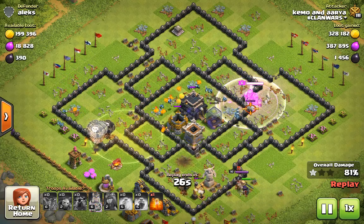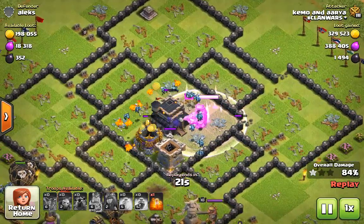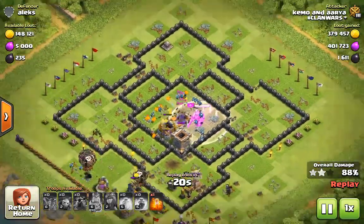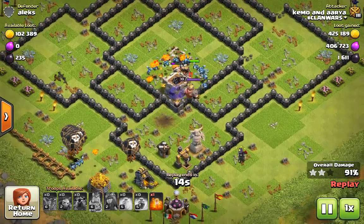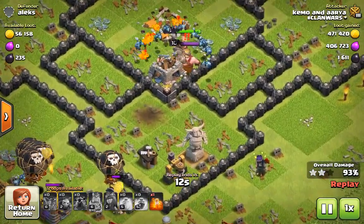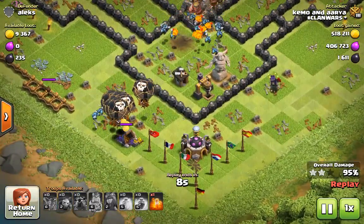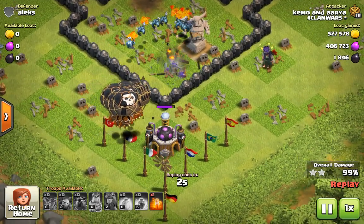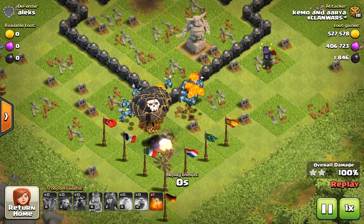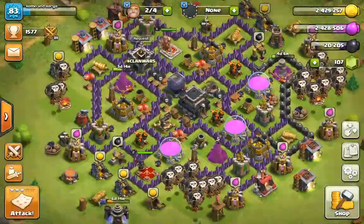I used the rage to destroy the wall so the process gets quick. The king takes out the town hall, town hall's down. Then we take out the clan castle — my king takes out the other king using the lava pups and minions. Some cleanup going on, laboratory left, dark elixir drill left — all taken out by minions and lava pups.